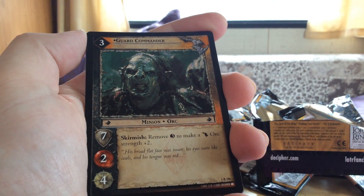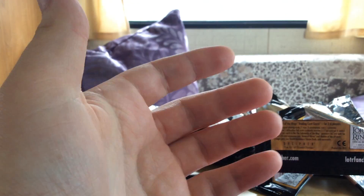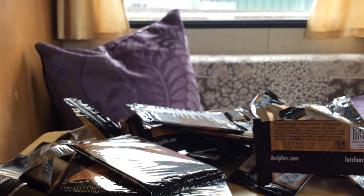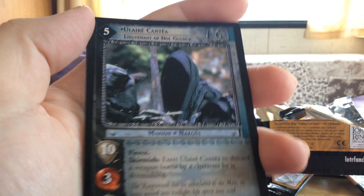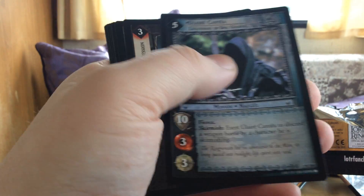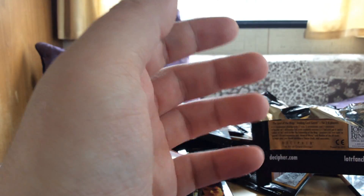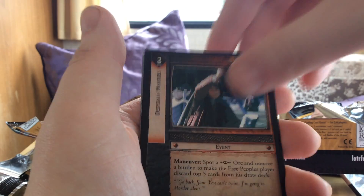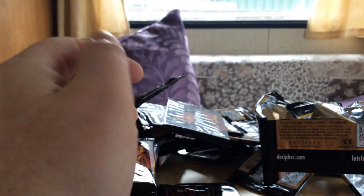We have a Guard Commander. We have a Nasko, Lieutenant of Dol Guldur. Then we have Desperate Measures, where we have Sam walking out into the water in the back — that's the rare.